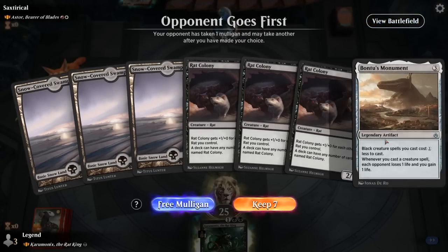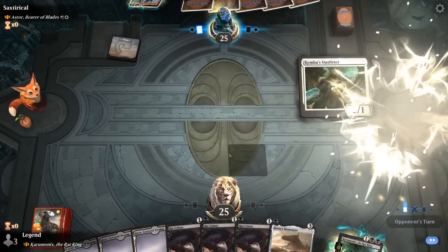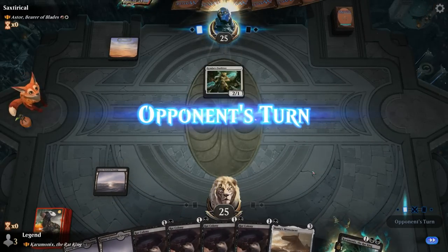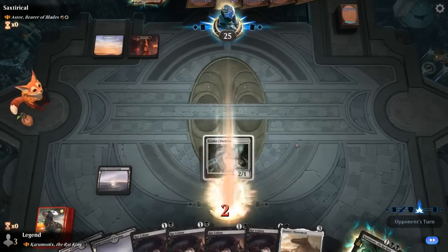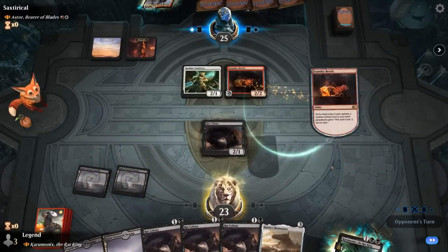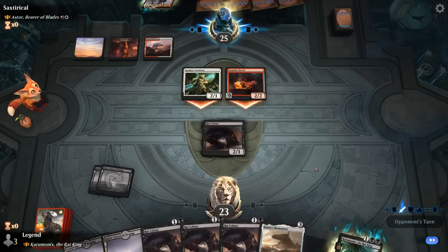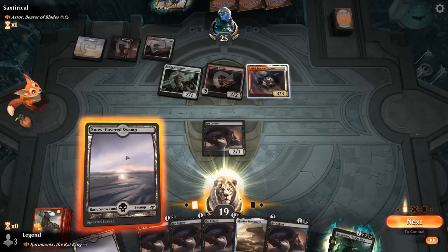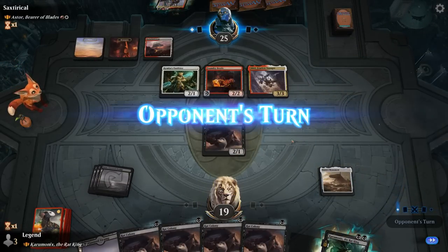We're on the draw facing an equipment deck and we've got Bontu's Monument — one of our better cost reducers. If it can stick around we'll be able to quickly empty our hand. Outfitter can be scary with expensive equipment. They have Colossus Hammer and could technically attack for 12. Foundry Beetle has first strike, which is pretty good against our rats — we'll just have to go wide enough to kill them in one attack. Beetle and Outfitter attack; trading for Outfitter is not unreasonable. We play Monument and next turn could quadruple Rat Colony.